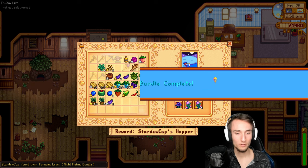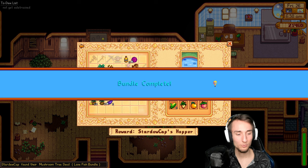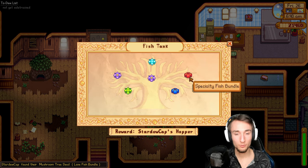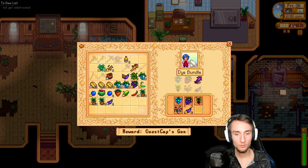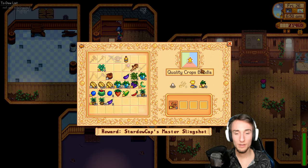Might as well buy the well and do a big community center run. Fairy rose for here — five gold star fairy roses. Got a foraging level, so I could probably craft rain totems now, which might be nice. Got a mushroom tree seed from the lake fish bundle. Ice pip and goat cheese are both doable. I still don't have blue jazz seeds — I have the red cabbage now. Five gold star eggplant. And I don't know if I have amaranth seeds. Five gold star rice. I still don't have parsnip seeds or wheat seeds.